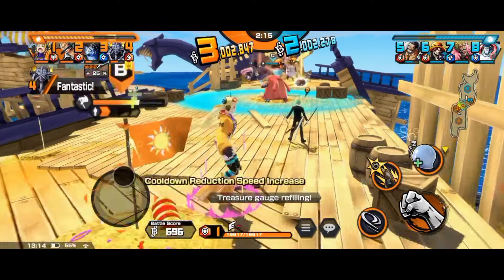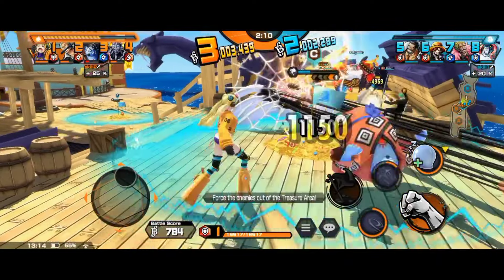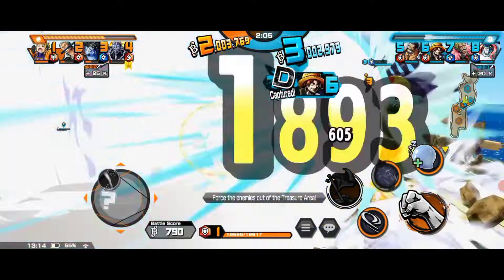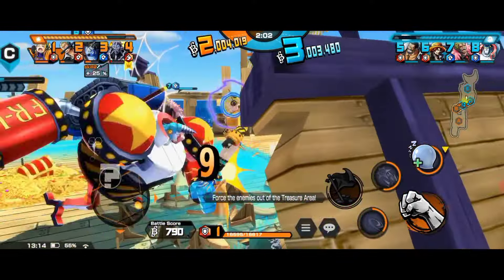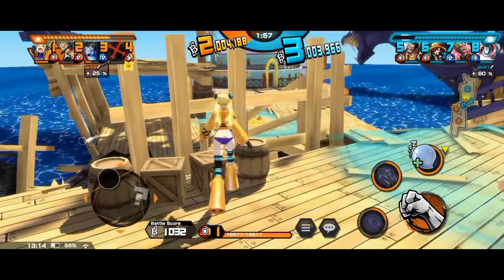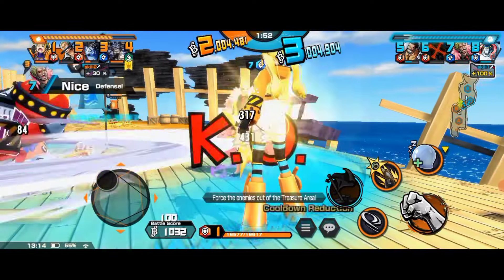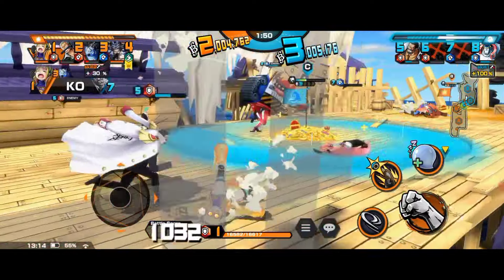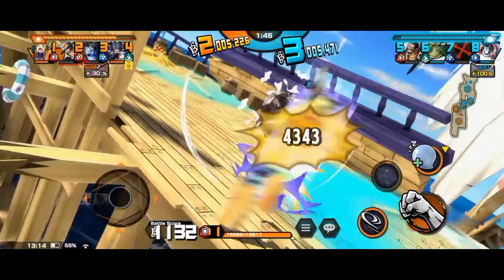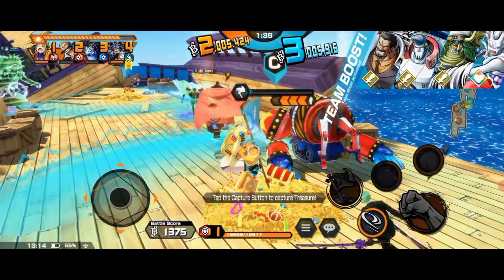We're gonna go ahead and do some battle with the enemy first. Her skill one is just a normal skill that inflicts knockback. She's a long range normal attack type of character. We inflict knockback with our skill one and let's take the flag.